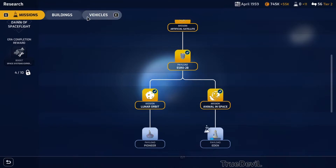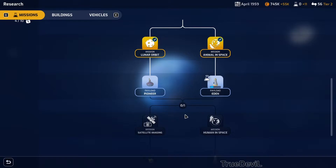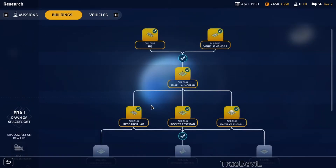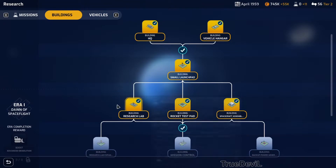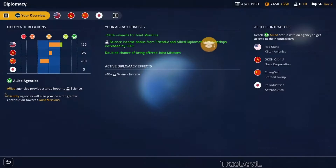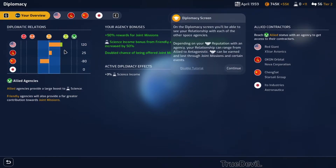Attempt to equip a basic orbital satellite with a radio transmitter, the emissions of which can be tracked around the globe. I can't do that yet - we don't have an active mission. On the diplomacy screen you'll be able to see your relationship with each of the other agencies. We're related to USA and China - not so much. Japan is staying out of the argument.